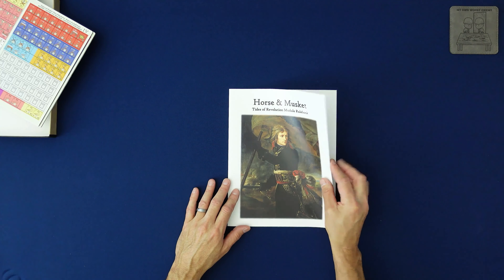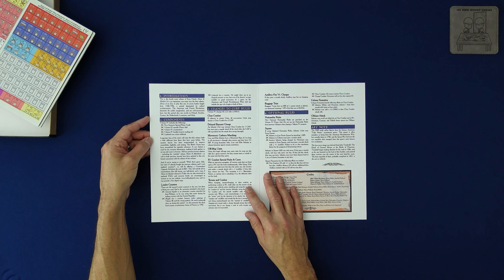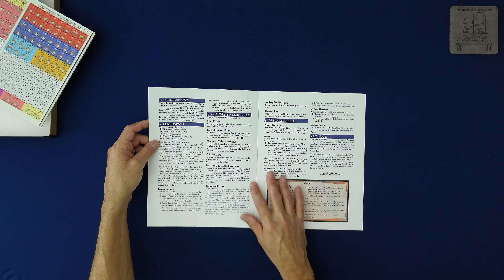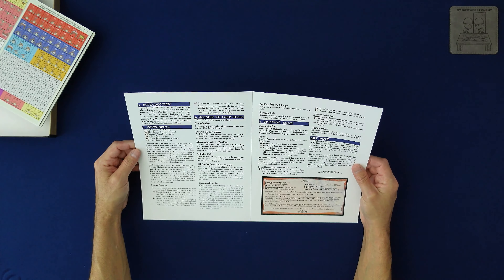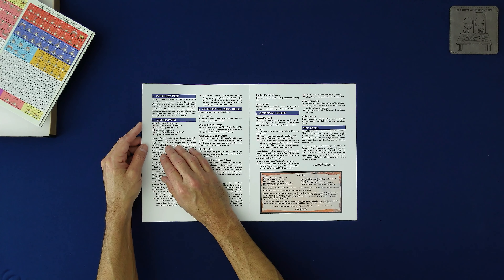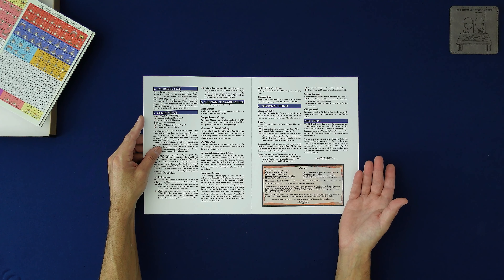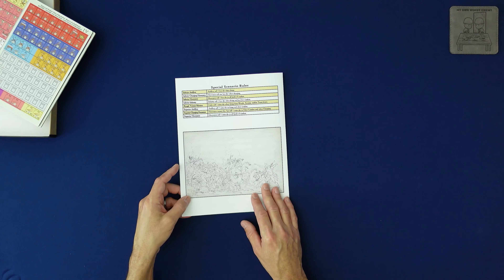There's also a Tides of Revolution module rulebook — this is specific to Volume Four. It's printed on that thicker card stock you typically find a player's aid on. It tells you what you're getting in this volume, counter changes, changes to core rules, art notes, credits, and special scenario rules. It has some cool artwork too. I really like this as well.